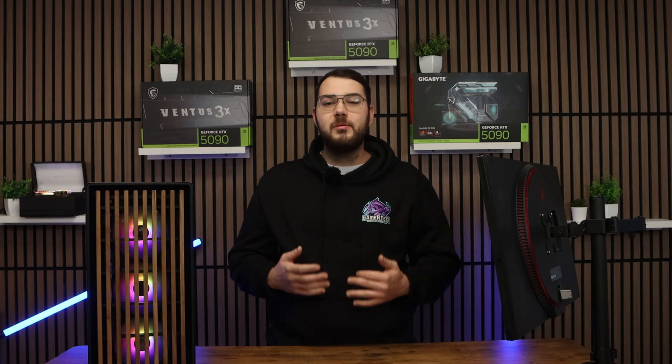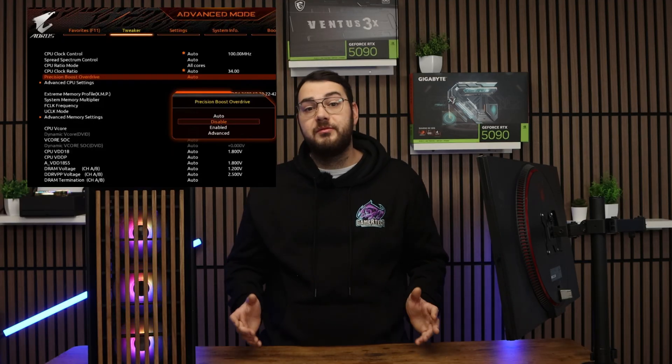Moving on to section seven: reset overclocks and check RAM stability. Whether you're overclocking or using automatic settings, instability in the CPU, GPU, or RAM will show up first in games — long before it shows up in benchmarks. If you're overclocking your GPU, return it to stock settings. If your CPU has all-core overclock or PBO settings, return them to default. Also, if your RAM is running XMP or XBO, turn it off temporarily. RAM instability is actually one of the biggest causes of crashes in new games — many players don't realize their memory kit is only stable in synthetic benchmarks, not in actual gameplay.